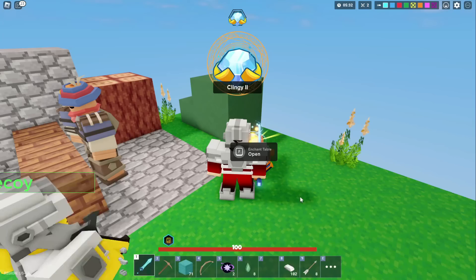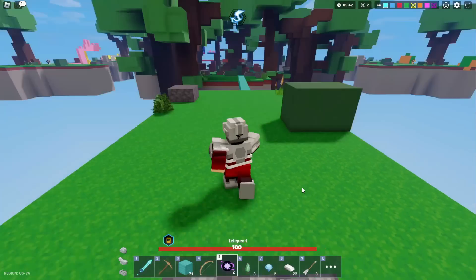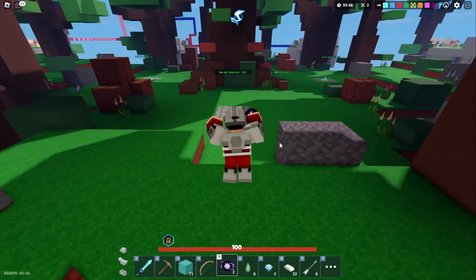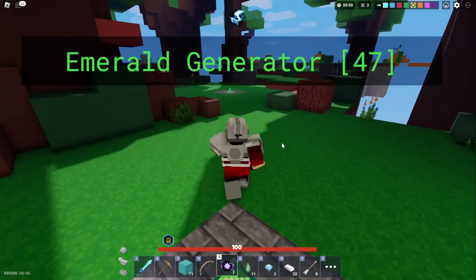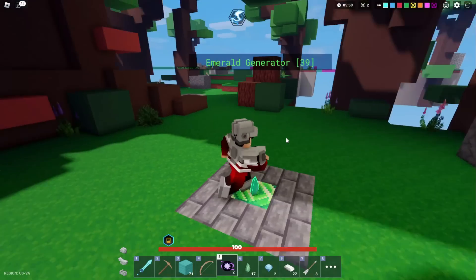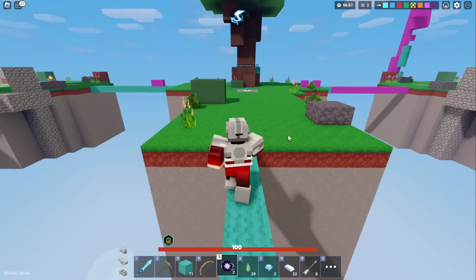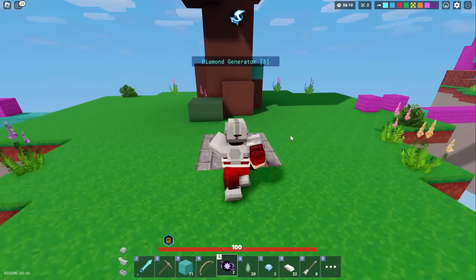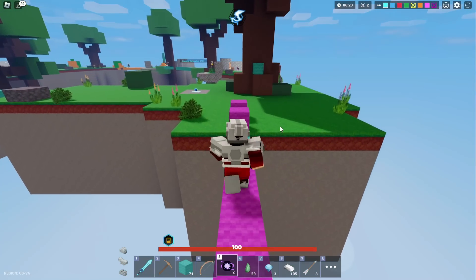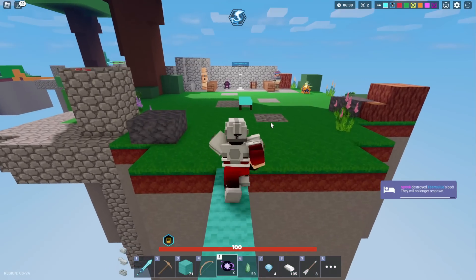All right, let's try to get fire here — please give me fire! No way, we didn't even get fire. I'm gonna get all the emeralds in mid and hopefully get like Fire 3 or something crazy. We've already got like 20 emeralds, what the heck? This is way too overpowered. I guess we're just gonna try to get Fire 3, something that costs a lot of emeralds.